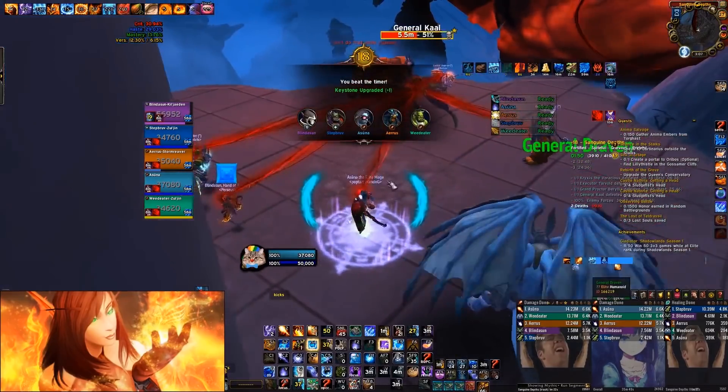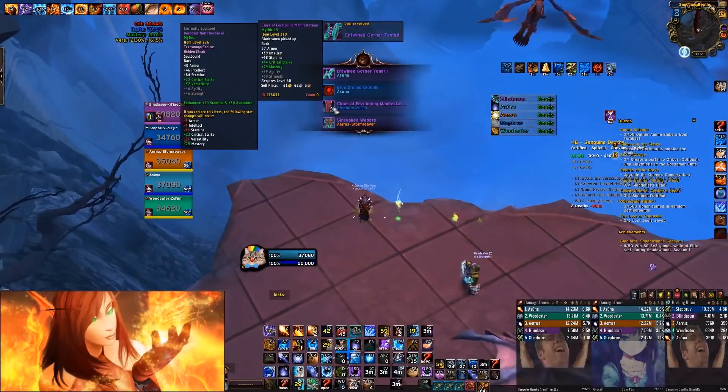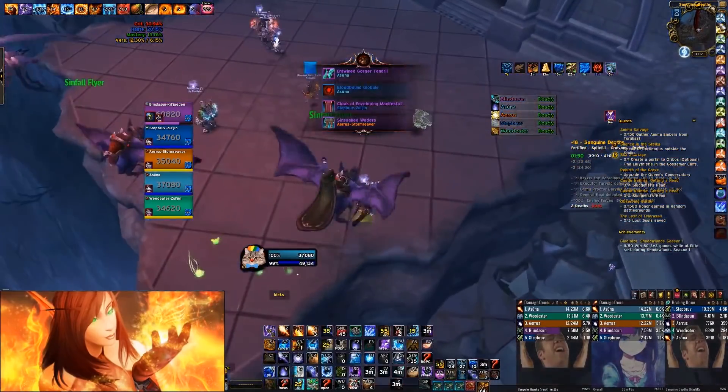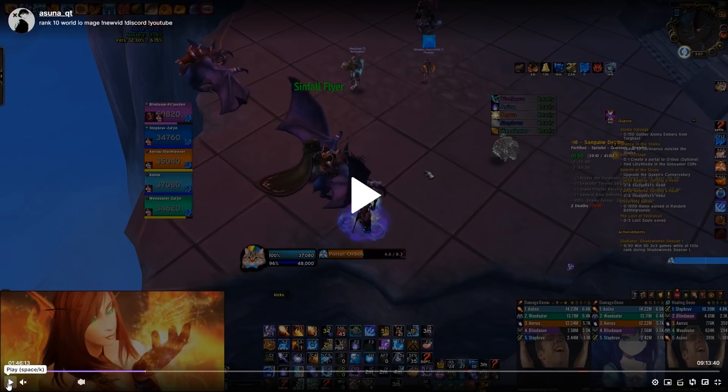This was a group with no Rogue — Windwalker is almost as good as Rogue, maybe even better. I think Windwalker is performing very well and Rogue isn't as required as it was. So yeah, that was an 18 Sanguine Depths. This is one of my more favorite dungeons — I definitely like it more than Plaguefall or Theater, but not quite as good as Mists or Halls. That was a +18. If you want to see more dungeons let me know down below what dungeon you'd like next — I think I have four more to do. Thank you for watching, until next time.